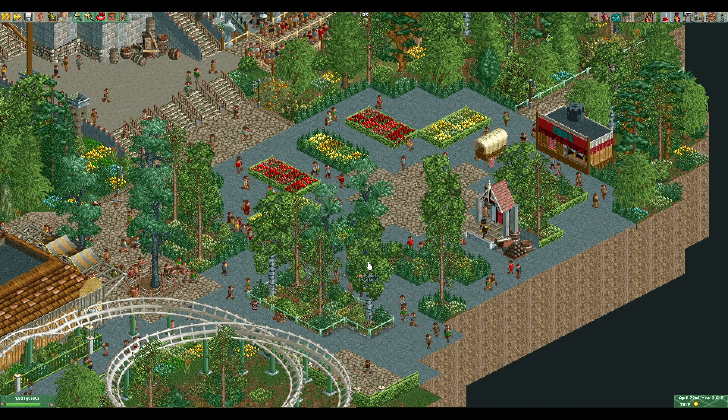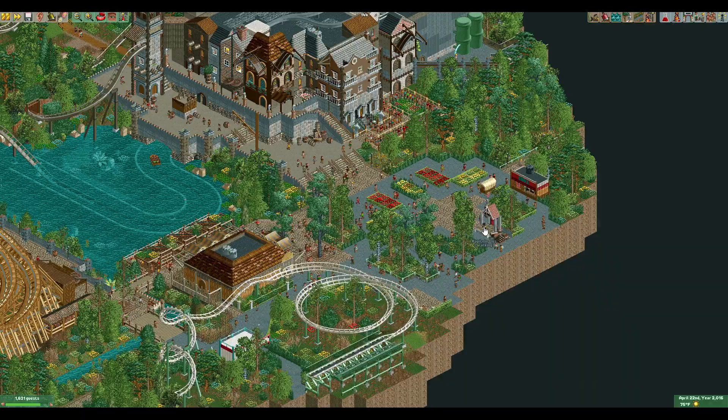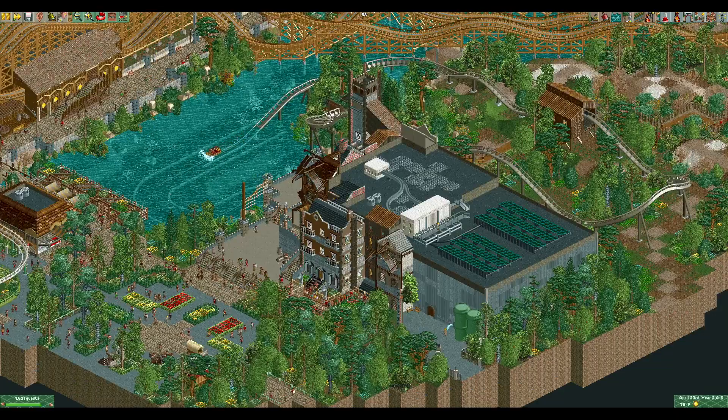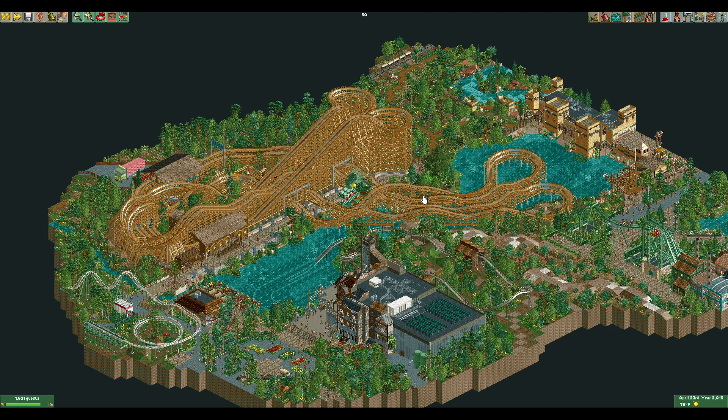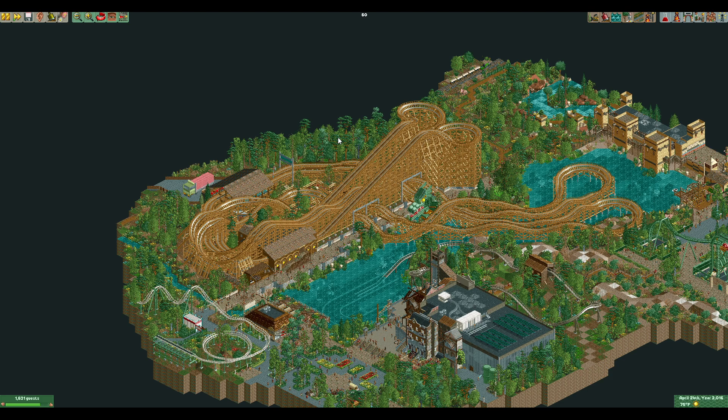The area development throughout — changing the pathways and flowers and gardens — is quite nice and very pleasant overall. For me, this one brought together the whole package very well. It has the main coaster as the clear focal point, other things around to support it, a pretty nice recreation of the layout itself — you can definitely tell what it is without any context. The area development is just nice, the scale is pretty appropriate, the landscaping is pretty good, and it just has a nice feel overall. For me, this one was the winner.